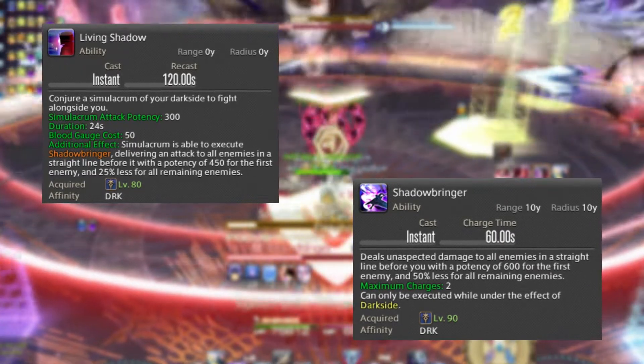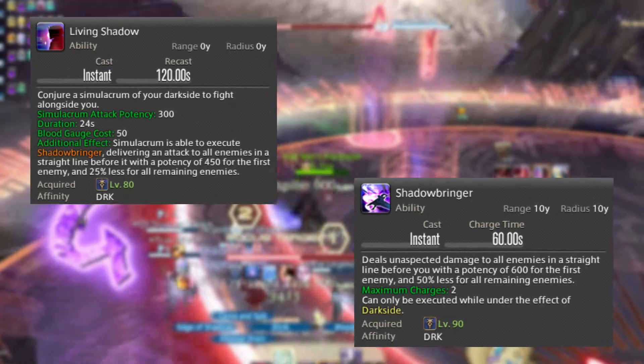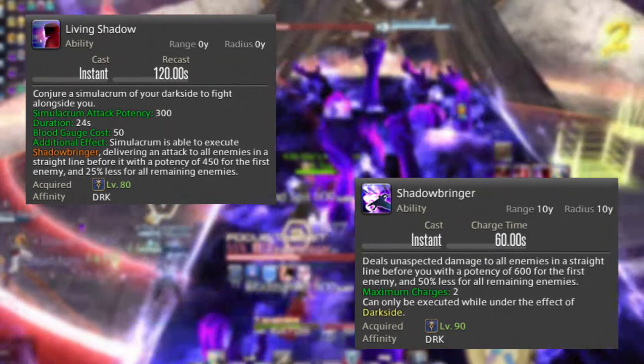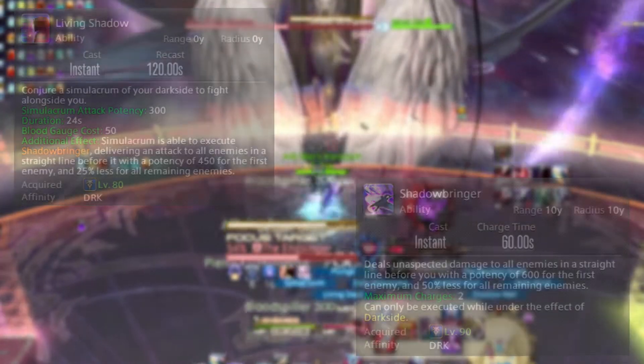Last but not least, we have Shadowbringer. It is your single most hard-hitting off-GCD skill with 2 charges. Recast time is 60 seconds per charge and it can only be used under the effect of Dark Sight.